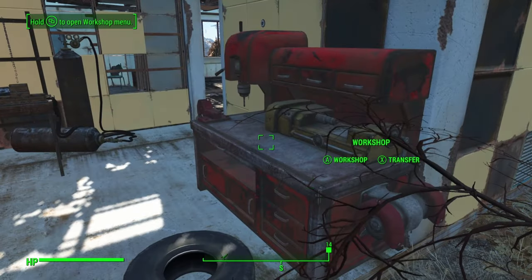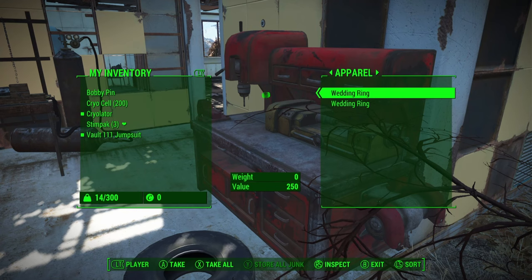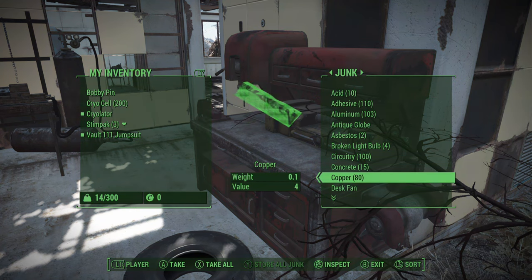Being able to duplicate items in Fallout 4 will certainly help you to manage your items better. Click on the video you see on the screen now to learn about another cool glitch in Fallout 4.